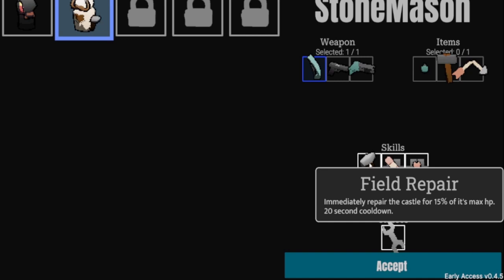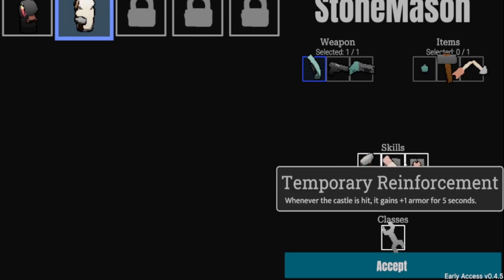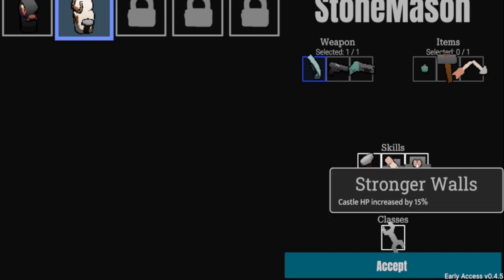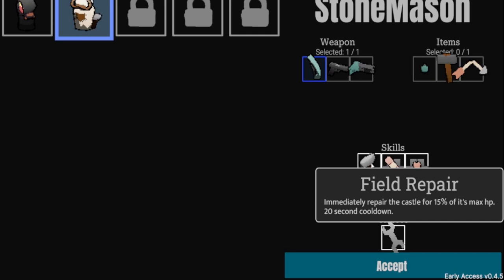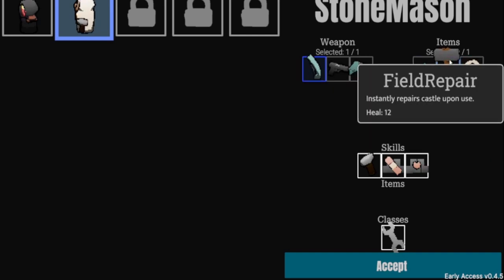The Stonemason has Field Repair — immediately repairs the castle for 15% of its max HP on a 20-second cooldown. The castle is what you're trying to defend; it has health, so if you keep repairing it you last longer. He has two passives: one gives the castle one armor for five seconds when hit, and another increases castle HP by 15%. He's of the Constructor class.